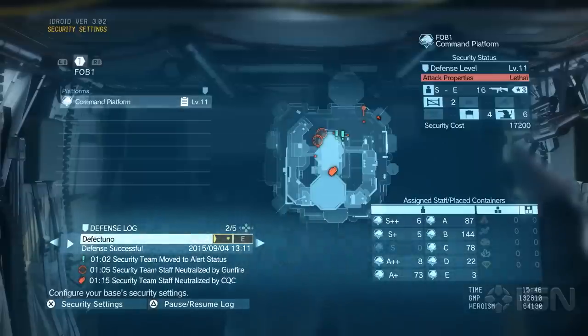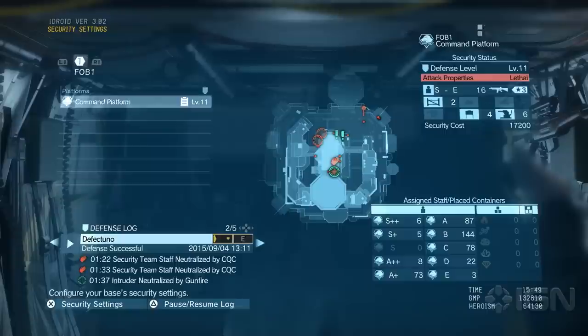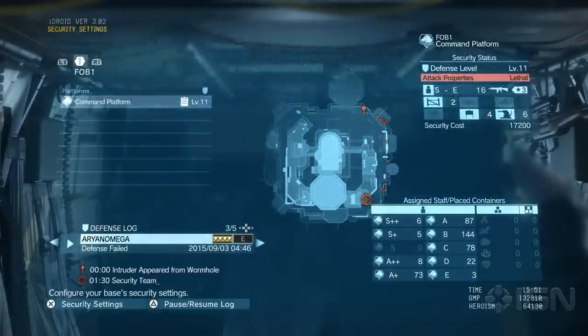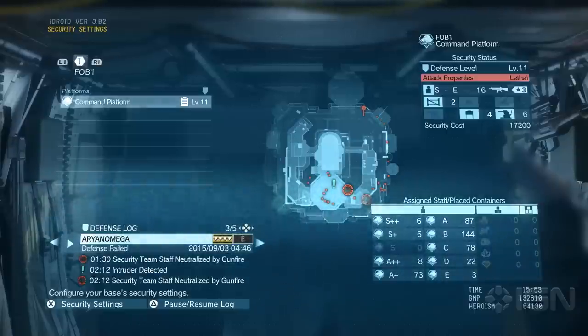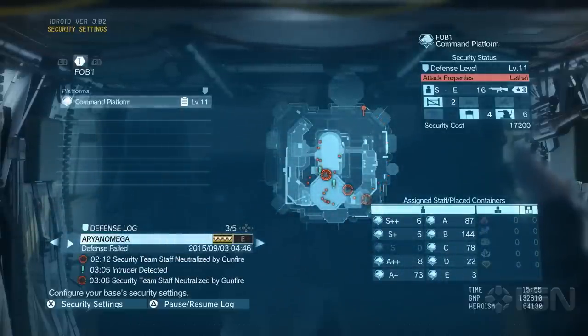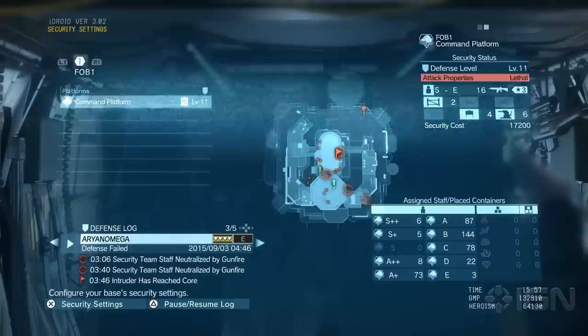Here is the security settings page, which is an important one. I can go through a log here of attacks that have been made on my base. We're seeing this defense against Orion Omega — he killed some guy. It shows you a log of where they went, a heat map of where they went and what they did. It's like the play-by-play from Evolve, where you can see the path of destruction that whoever is attacking you took.